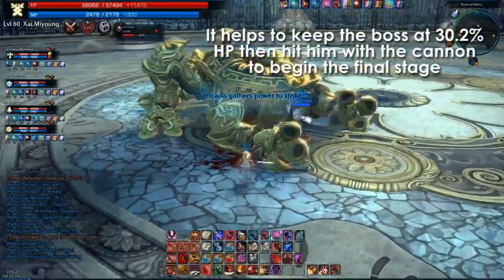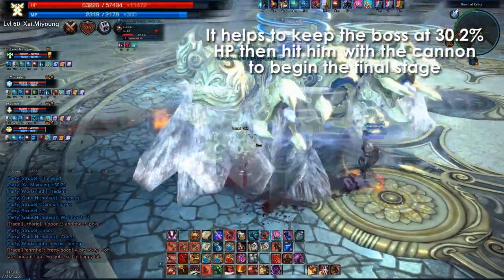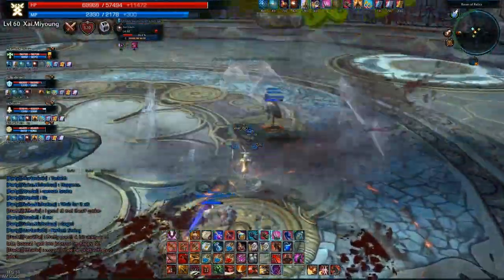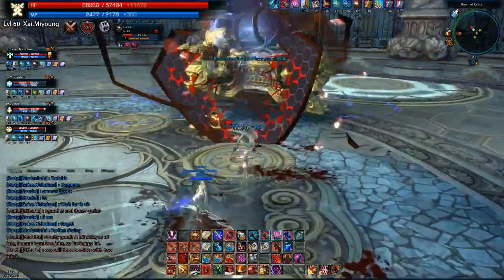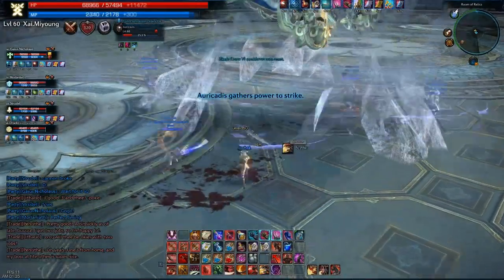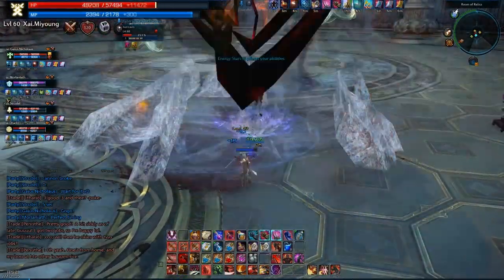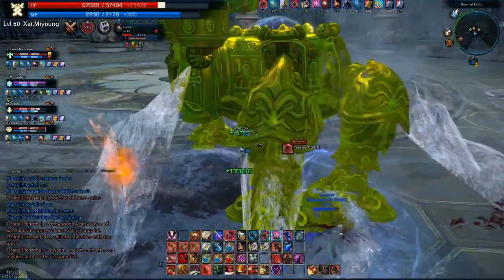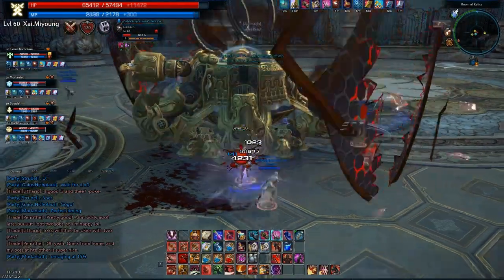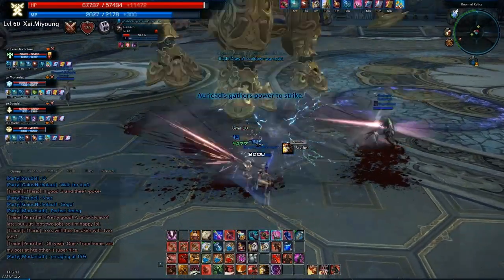Now we've hit 30% - this is basically the DPS race. Everybody that can DPS goes all out with their damage and just keeps hitting it. Stick to it like glue, interrupt it - it has a laser warp, try and interrupt its flights and keep it in one place as much as possible. He did a laser warp there but we managed to interrupt him. Your screen will gradually start turning dark as if you're going blind - that's your timer. You have to kill this thing in about three or four minutes. If you don't kill it in three or four minutes, your entire group will die without fail.